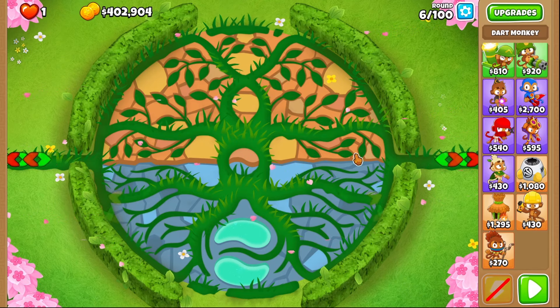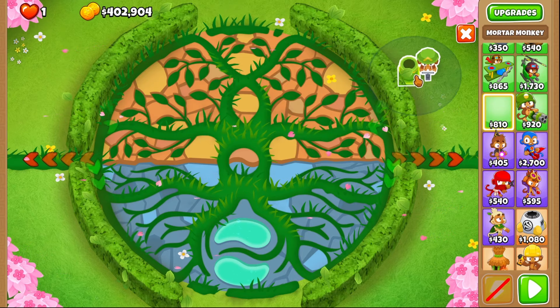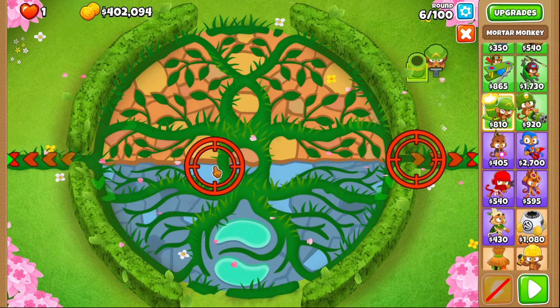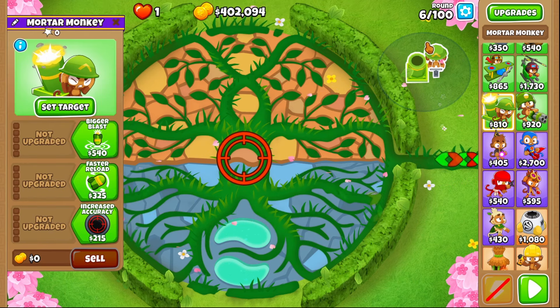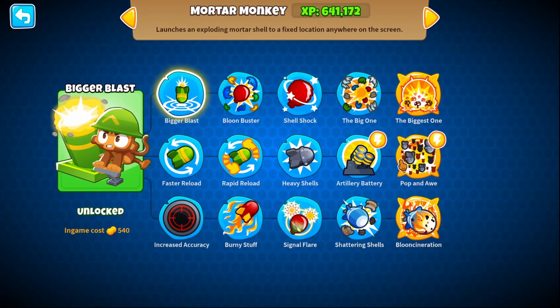So today I'm going to be doing another 5-5-5 video. I got curious and we're going to see how far a 5-5-5 Mortar Monkey can get. The Mortar Monkey is kind of really good on its own. The second path — I don't know if they nerfed it or not — but the second path, Pop and Awe, is amazing.